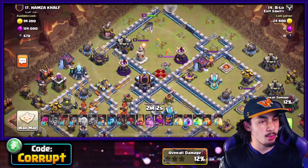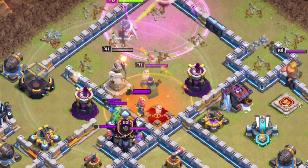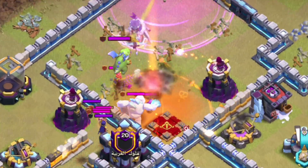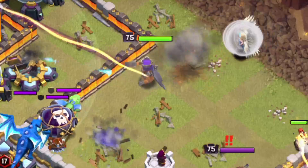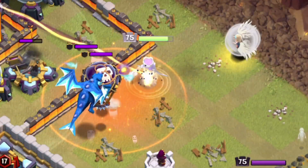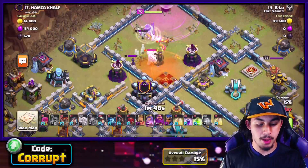The main goal is simple: get rid of the Eagle Artillery, use a Rage Spell to get through the enemy Queen, and prepare to handle the enemy CC troops — which is why you drop the Poison, dealing damage to both. You don't need to worry about Baby Dragon CCs. Electro Dragons, Headhunters with Lava Hounds, or any other CC type can easily be dealt with using a Poison spell.